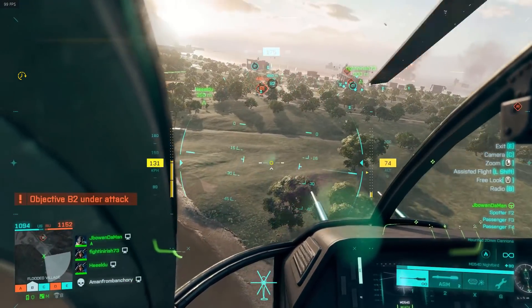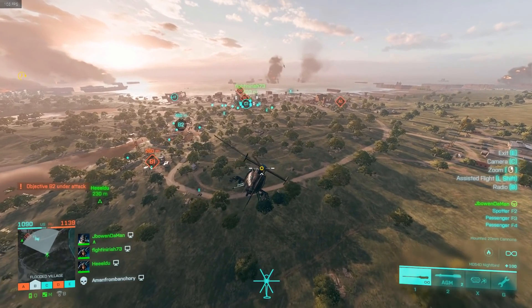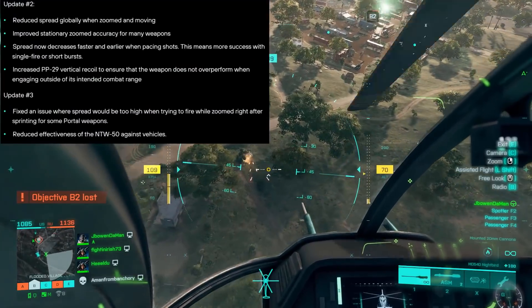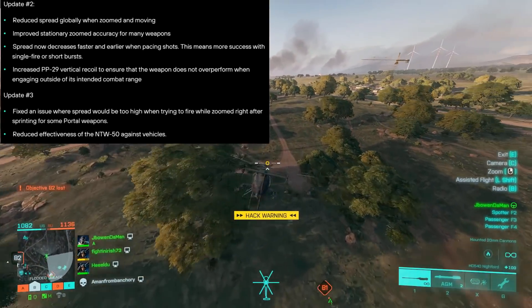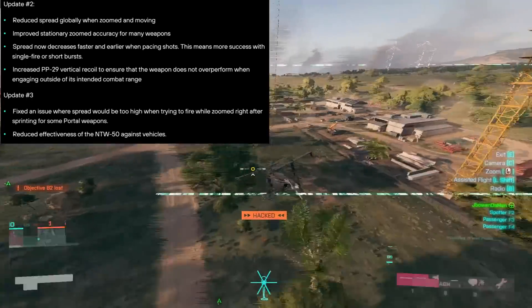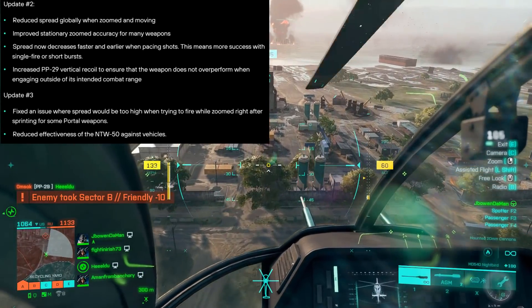If you could just take a couple of seconds to actually look at the patch sheet, I'm going to go over everything that's going to be happening to the weapons in Battlefield 2042. They're going to separate it into two updates. Update 2 is on the 25th of this month and will include: reduced spread globally when zoomed and moving, improved stationary zoomed accuracy for many weapons, spread now decreasing faster when pacing shots — meaning more success with single-fire or short bursts — and increased PP29 vertical recoil to prevent it from overperforming outside its intended combat range.